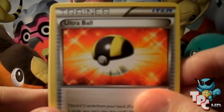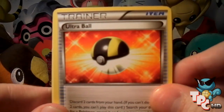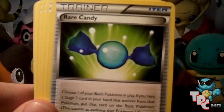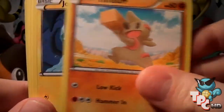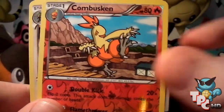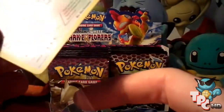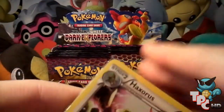Camera's a bit out of focus — there you go. Sixth pack: Ultra Ball, Chatot, Rare Candy again, a Shelmet, Tynamo, Joltik, Lilligant, Dwebble, Reverse Combusken, and the rare is a Haxorus Holo — nice! Pretty cool design, I like the colours in the background.